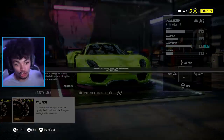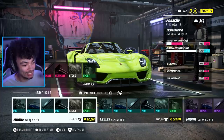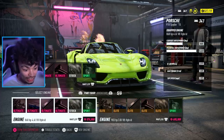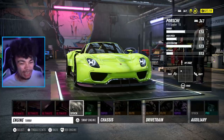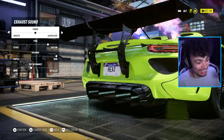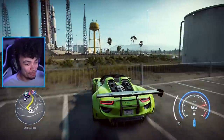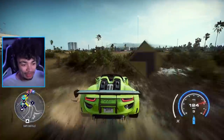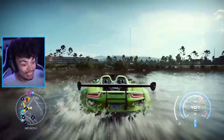Jumping into performance customization for the off-road build. Installing a speed cross differential, gearbox, clutch, tires, and suspension. Checking engine swap options — V10, flat six, V8 — but with no money left, sticking with the hybrid V8. Getting maximum pops. Testing the off-road 918 — it bogs a little but overall should work fine for the off-road events.